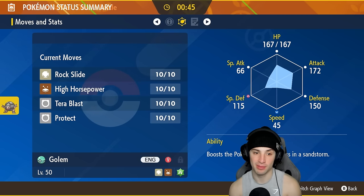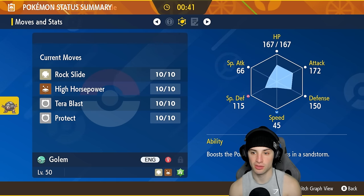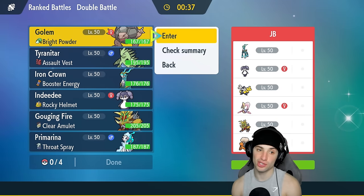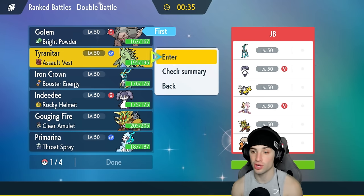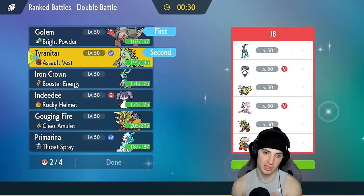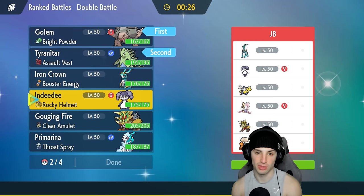Golem's special defense is boosted with these stats and his attack power is pretty high too. At 45 speed he does thrive in trick room. Going T-tar and Golem — they have no way of changing weather besides Torkoal. I'm going to put Iron Crown or Primarina in the back to handle trick room if needed.